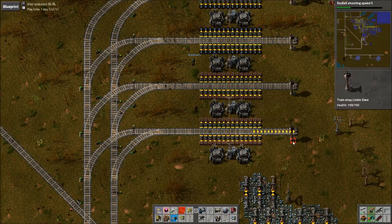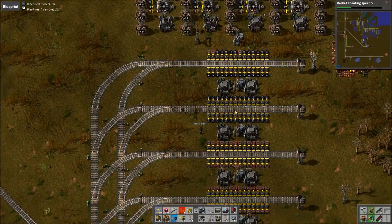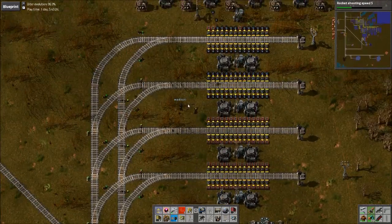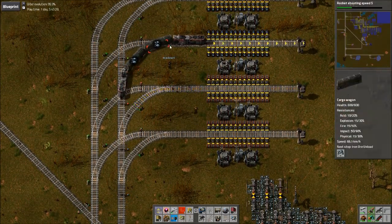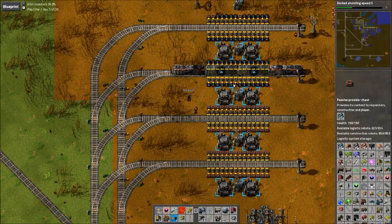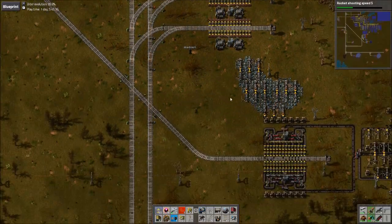We could do it with all four here if we wanted and it'd work good. This would work probably even better if we had a stacker, which we'll probably add at some point. So this is all running now and we can have both trains coming in at once. We're probably not using nearly all this ore, but that's fine — we will at some point.